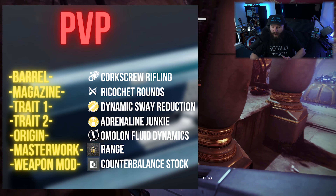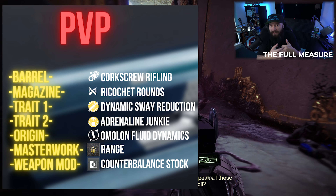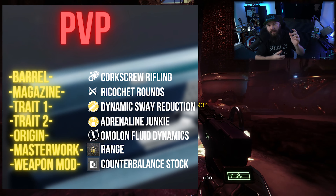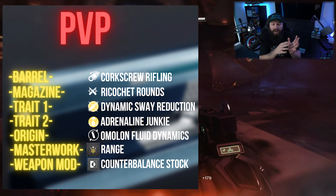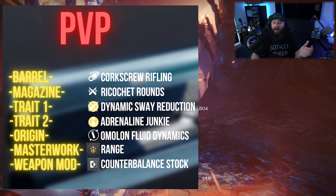The origin trait, Omelon Fluid Dynamics, gives better reload speed and stability for the top half of the magazine. If you're a compulsive reloader — and I definitely am — even if you shoot a couple of bullets and you're transitioning to another fight, you'll compulsively reload and Omelon Fluid Dynamics will benefit you with a faster reload since you're on the top half of the magazine.